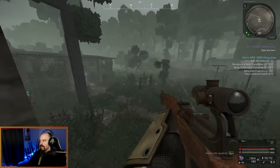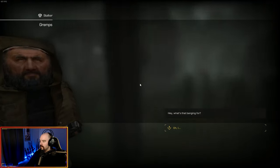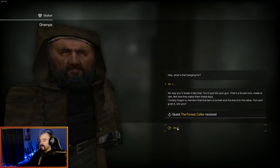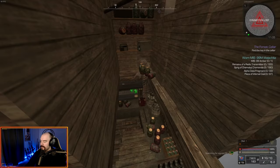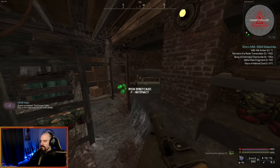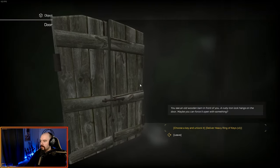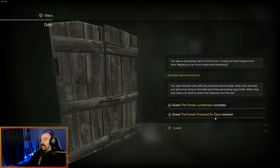We go out and open the barn. He says to hit the lock with a gun stock — it's a Soviet lock and the keys are in the cellar. So now we have 'Forest: Cellar.' We go down the stairs and the keys are in a little iron toolbox right at the bottom of the stairs. We grab them, go back up, choose a key and unlock the barn door. The quest 'Forest: Lumberjack' is now complete, and 'Forest: Firewood for Days' is received.